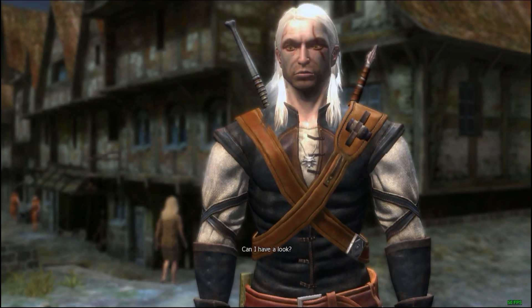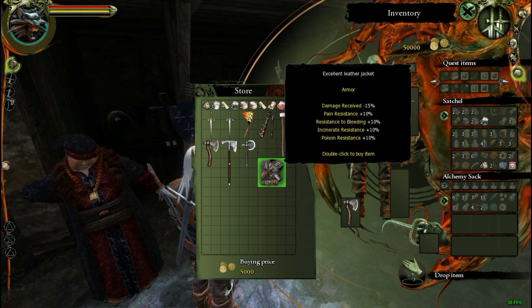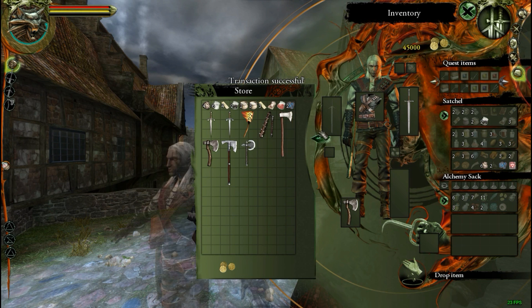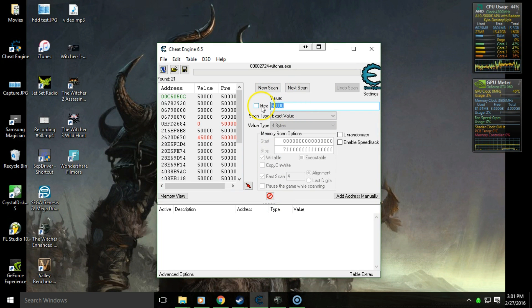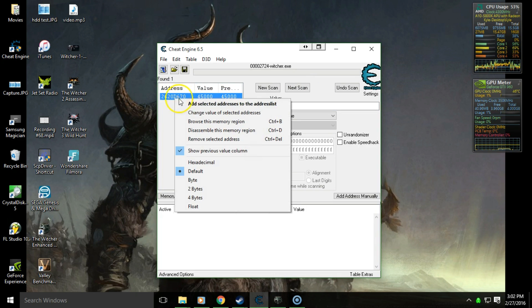So I'm just going to talk to this merchant here and buy something quickly. Then we'll need to make note of our new coin value, and once we've done that we go back into Cheat Engine by minimizing the game. Now that we're back in Cheat Engine, we'll enter in the new value and hit 'Next Scan' — and this is the address for your coin, or orens, or whatever they're called.